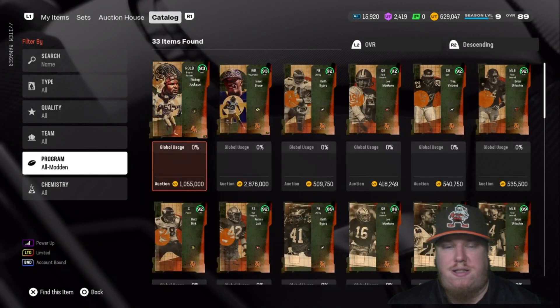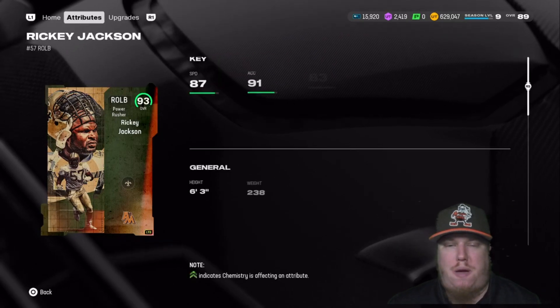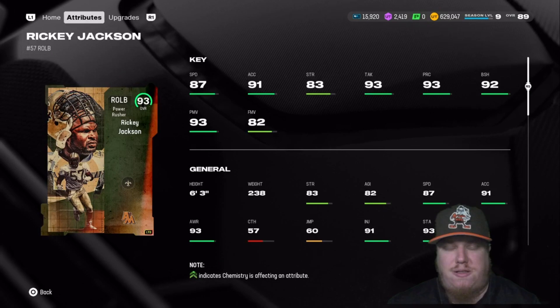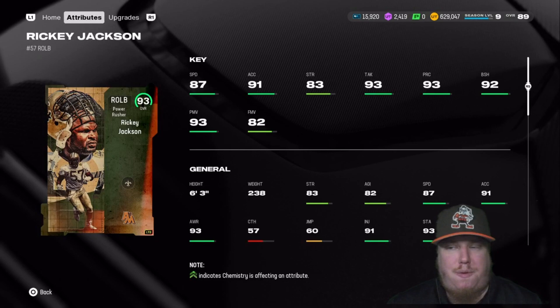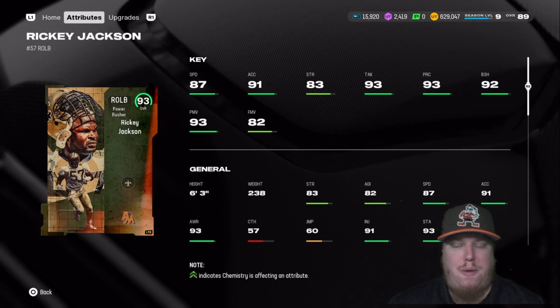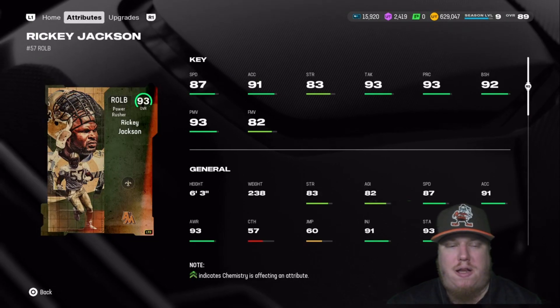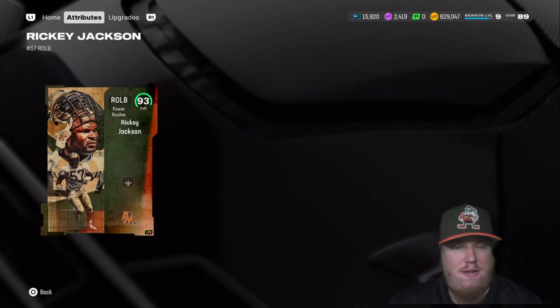Let's look at the players dropping in this release of the All Madden program. We're going to show you the LTD items and start on the defensive side. The Power Rush right outside linebacker Ricky Jackson of the New Orleans Saints joins as LTD number one at 93 overall. Jackson has 87 speed, 93 tackling, 93 play recognition, 92 block shed, and 93 power move — what an outside linebacker. One of the best linebackers that Madden loved.